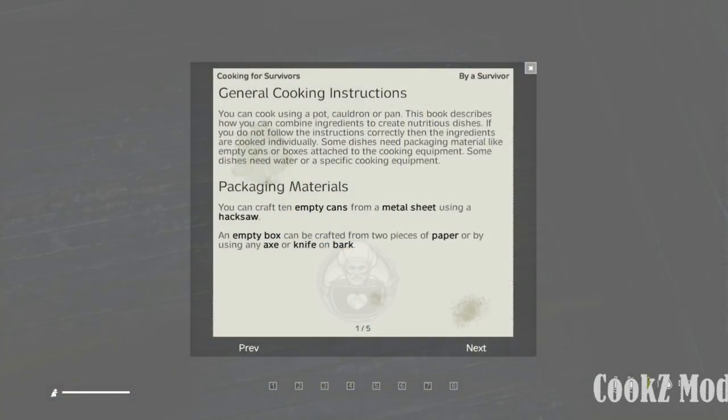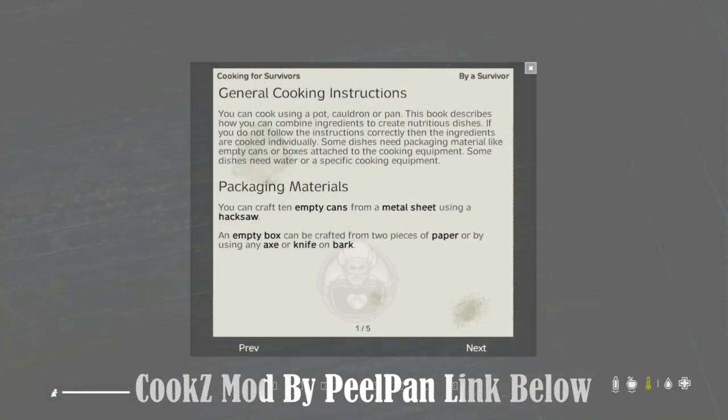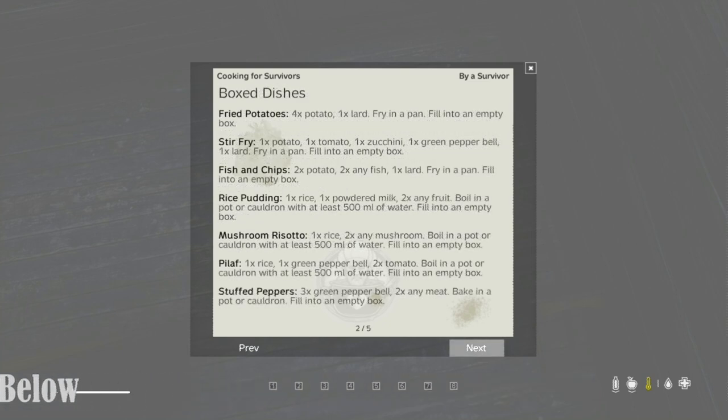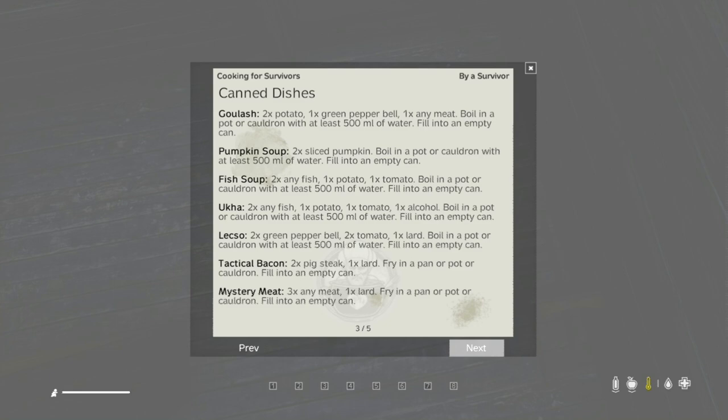Hold the cookbook in your hands to open the book. Here you will find how to craft the cans and boxes, and the ingredients needed for the recipes. Today let's just focus on a couple of recipes for now.